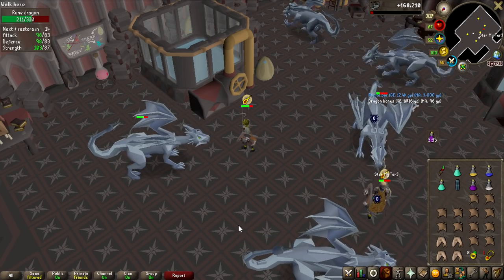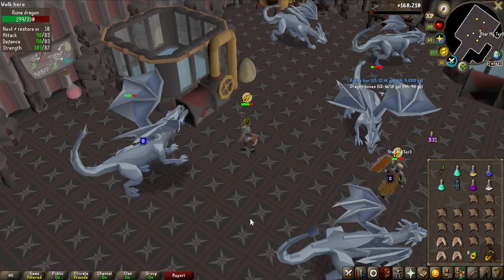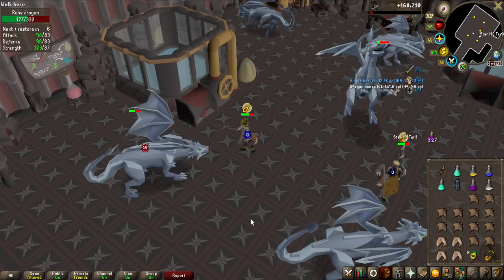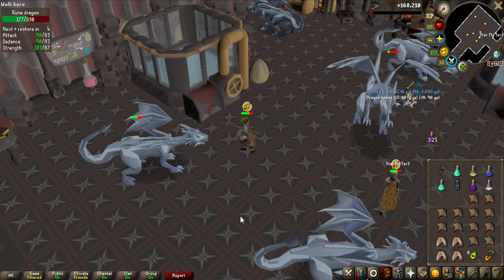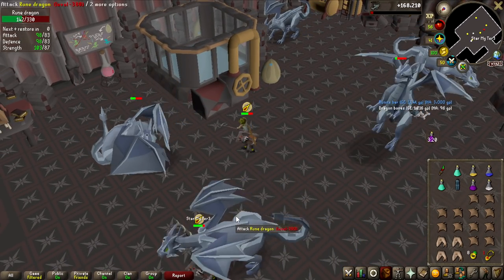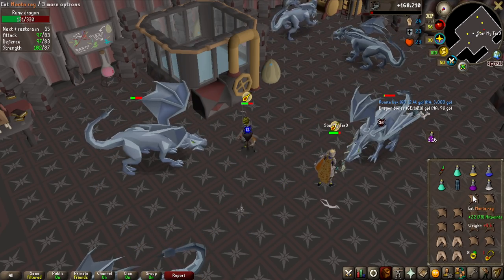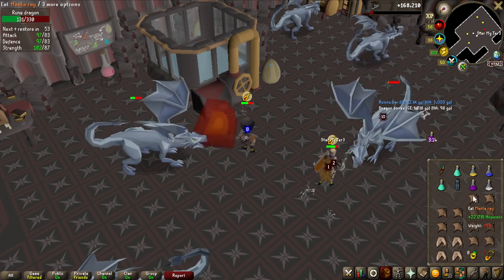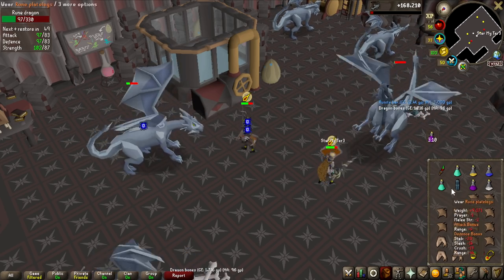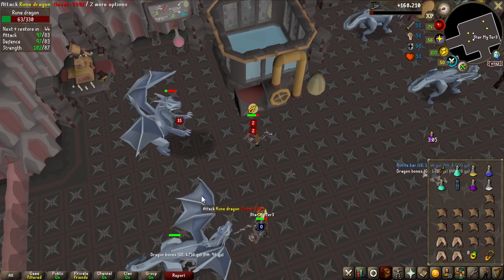How difficult are Rune Dragons? They are pretty difficult. You can see the guy beside me — he's probably on an alt account. A lot of people AFK this with full Justiciar and the Dragon Hunter Lance, which we do not have. I'll have to go with this setup, meaning I'll be tanking quite a lot of damage. I'm guessing I might get around 40 kills an hour, which means 20 hours for the Dragon Limbs on drop rate — but you can always get lucky.